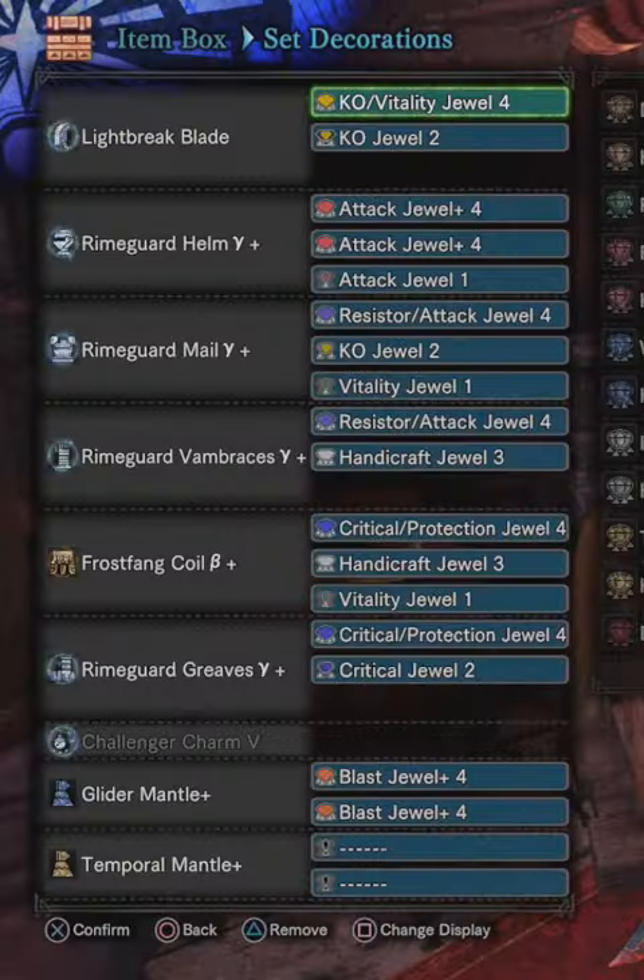Here's what you need! High Base Raw Greatsword. 4-piece Valkana Armor, substitute with the Gamut if possible. 1-piece Frost Fang Armor. Challenger Charm, Temporal Mantle, Roxity Mantle.